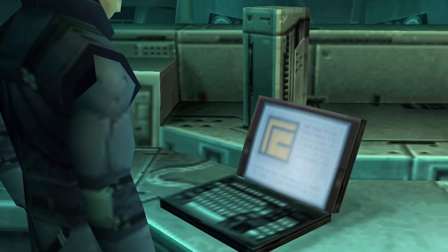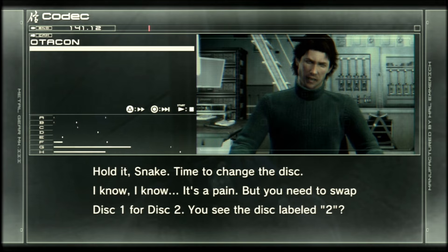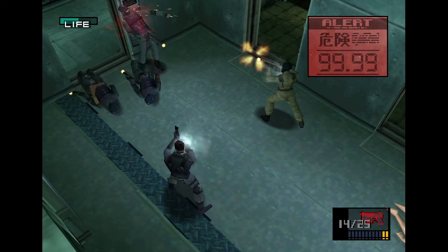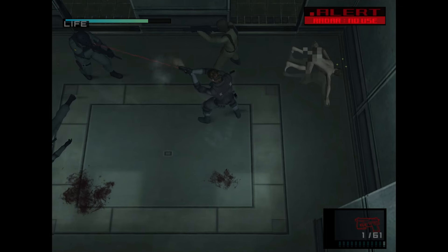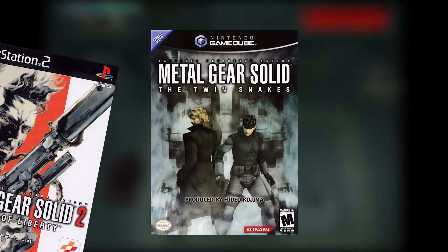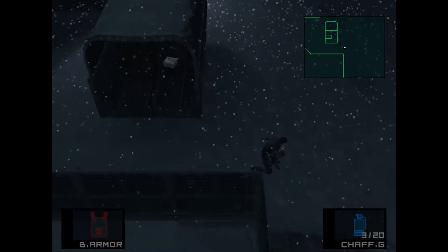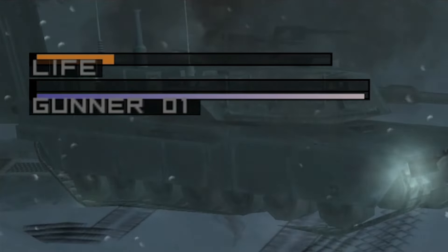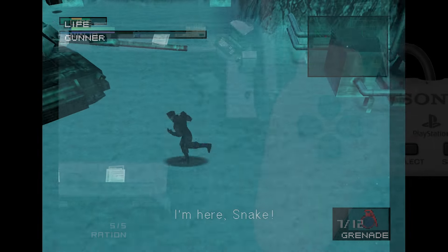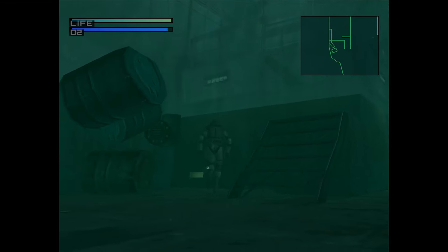I should note first that I played Metal Gear Solid 1 on PC, which had a few differences, like the lack of disc swapping and having to suddenly learn how to play on keyboard to defeat Psycho Mantis, but for the most part it was business as usual. Our first point of comparison is actually going to be the gameplay, which is somewhat favorable for the Twin Snakes. The game was released in 2004 after Sons of Liberty, and the developer Silicon Knights decided to implement the mechanics from the sequel into this remake. This includes things like rolling, ledge hopping, and blood loss.